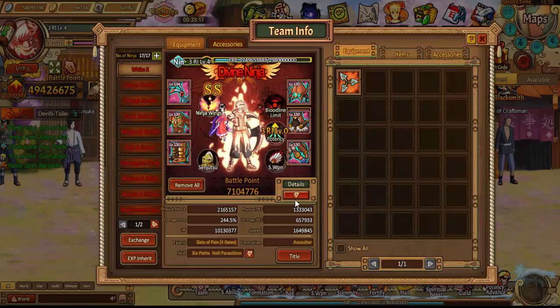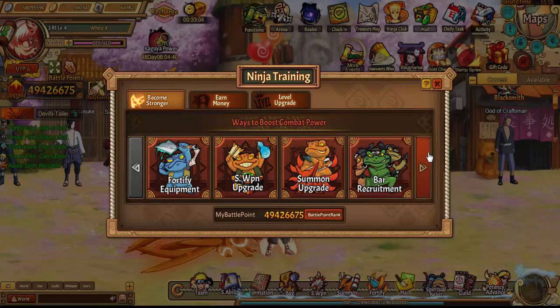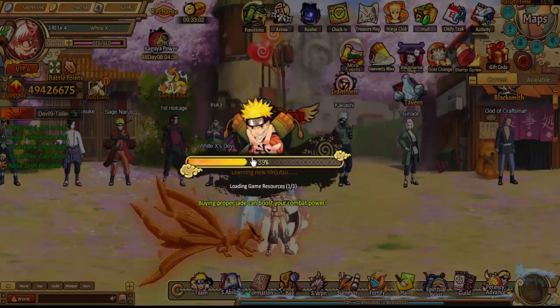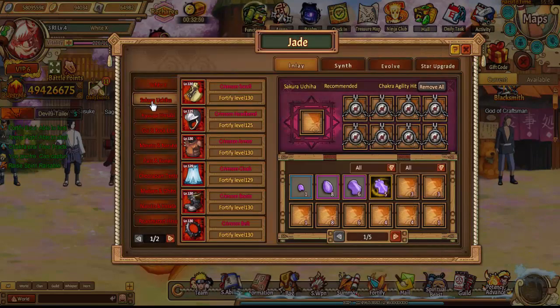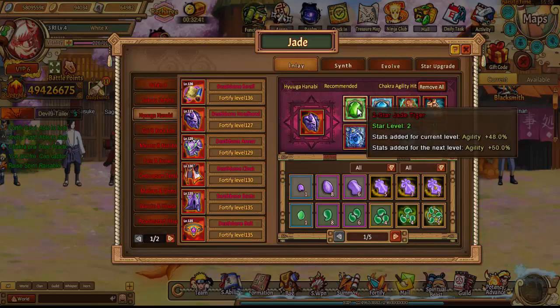The main way to increase your speed is from your agility jades. That's the main thing, number one. When it comes down to speed and agility jades, you have to figure out who you give them to. It's always mainly your supports, because your supports are where it's going to mainly get you to win. But even if you're slow you can still win, so agility jades is always the one thing.